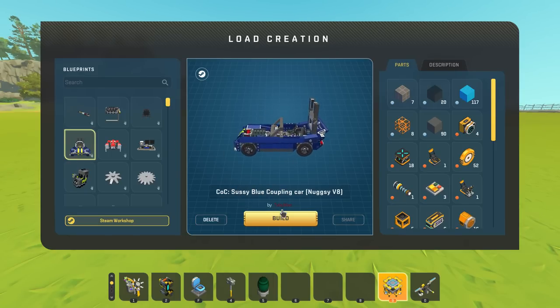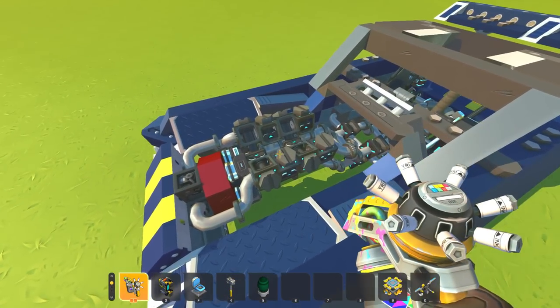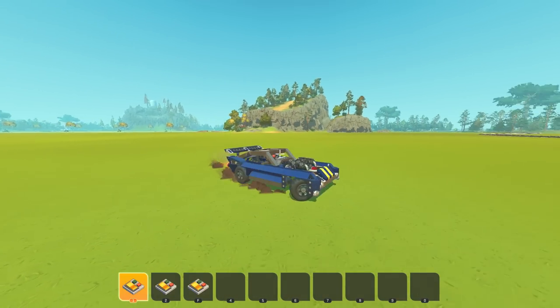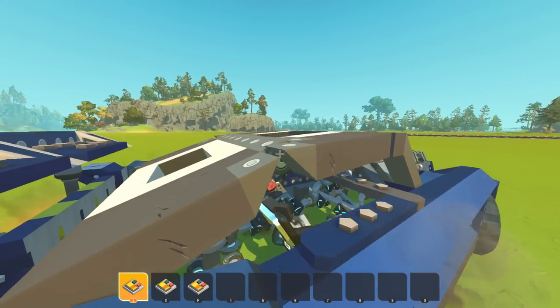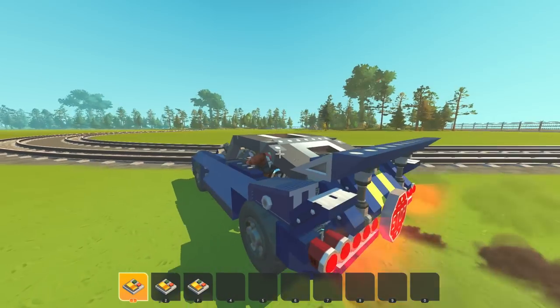Next I want to look at this sussy blue coupling car by Toby One with a Nuggsy V8 — I'm assuming they put a V8 engine by Nuggsy in it. There are a lot of engines on the Steam Workshop. This car is called the sussy blue car and I like that we've got just the V8 sitting out in the open — that's fantastic. Press one and it just goes. Look at that V8 cranking, goes through a drive shaft. Oh my god, there are a lot of connections. Wait, am I still on low physics? No, I'm on advanced physics.